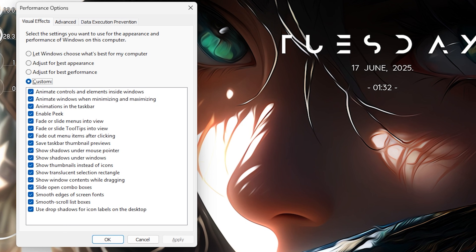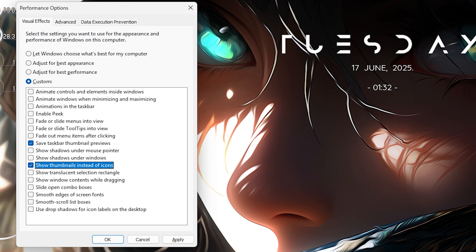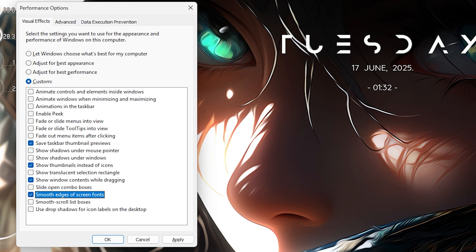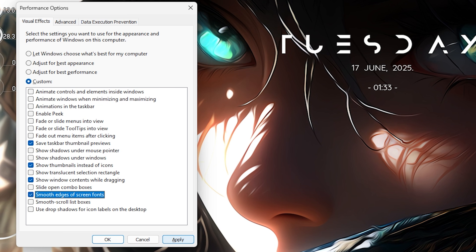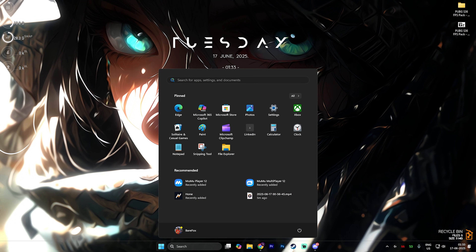The next step is de-animating Windows, and it is super essential. Simply search for Adjust the Appearance and Performance of Windows. Right over here, click Adjust for Best Performance, then re-enable: Save Taskbar Thumbnail Previews, Show Thumbnails Instead of Icons, Show Window Contents While Dragging, and Smooth Edges of Screen Fonts. This will disable all unnecessary animations while keeping the essential ones intact. Click Apply.